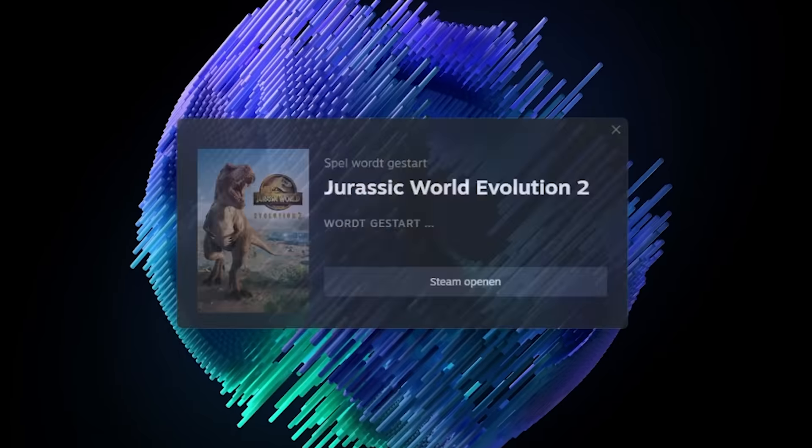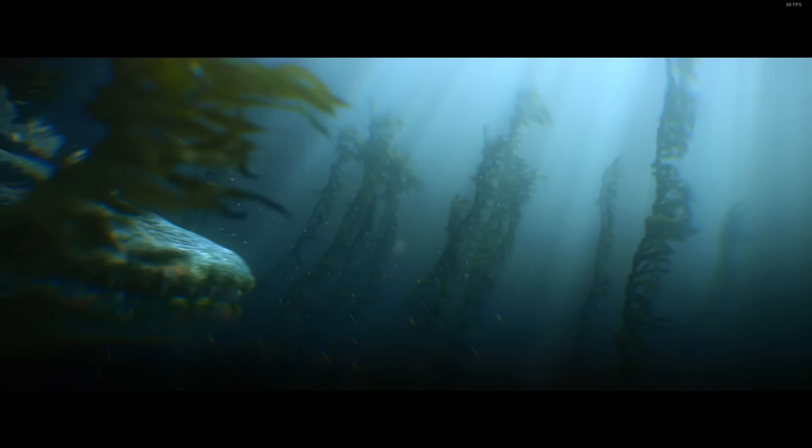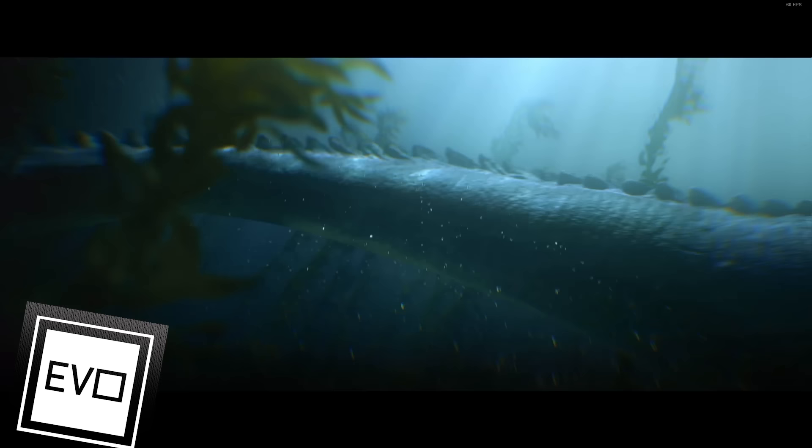You know what's crazy? Every time we boot up our game, we see the Mosasaurus swimming through a kelp forest. And we don't have kelp! What kind of sick, twisted games are you playing with our emotions, Frontier?